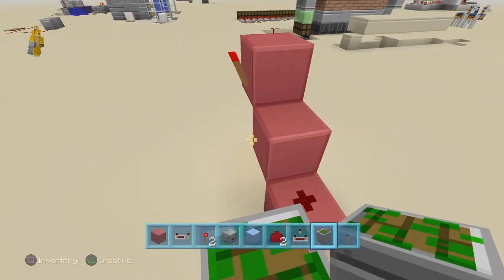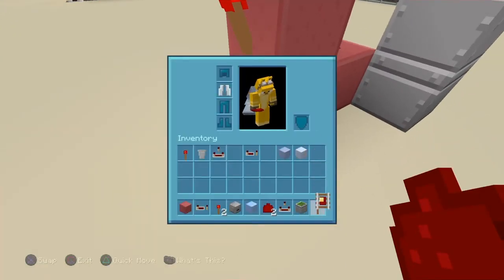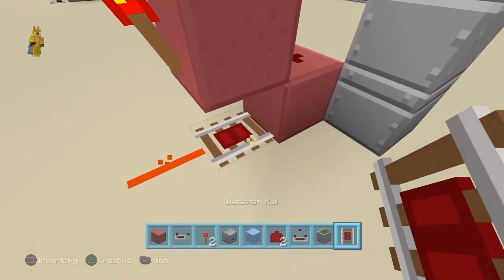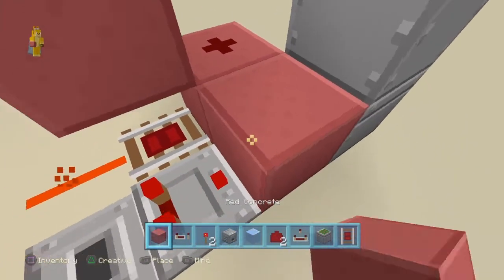Over here you are going to want to have your double piston extender right here. Then you are going to want to have a redstone dust down here and a detector rail right here. Then you are going to want to have a dropper facing up and a comparator facing this way, which goes into a block.